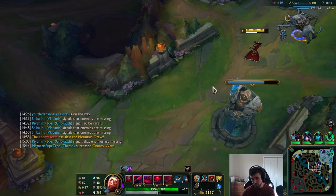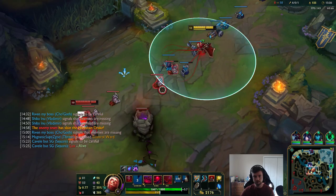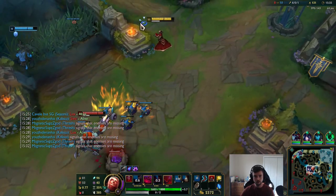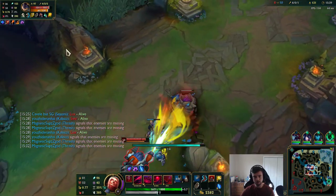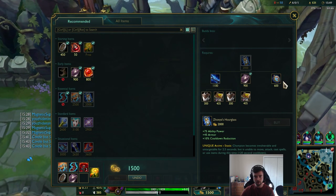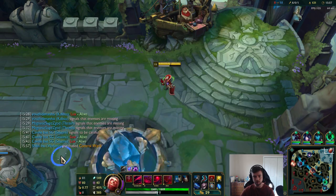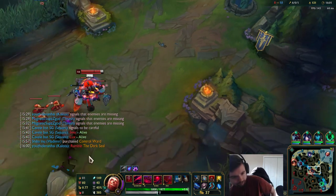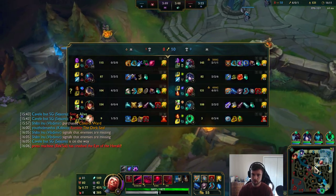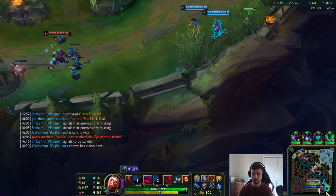I could just continue farming until I have an item. I think nothing really is going to happen for a bit — I'm pretty sure I could defend pretty easily too. I'll get the CDR stopwatch and sell this, I don't really need it. Wait, it sold both my pink wards and I clicked one time — what? Okay, I have stopwatch. I'm at 45% CDR without blue buff. They're rifting mid. Rumble roams bot — good thing he didn't get anything.